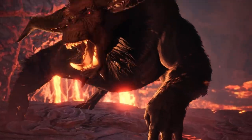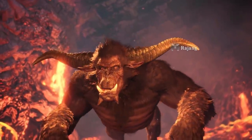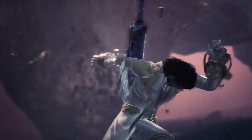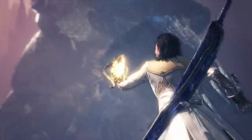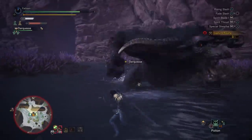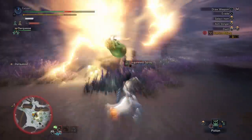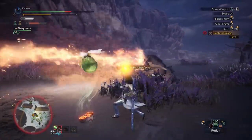Rajang was the first update monster for Iceborne — a post-launch monster, but also one fightable after the final boss. The developers knew that most players would already be pretty powerful by the time they reached him, and as a result they made him an even bigger powerhouse. The speed at which he strikes and chains attacks together is simply unprecedented. He is much harder than Generations Ultimate Rajang.